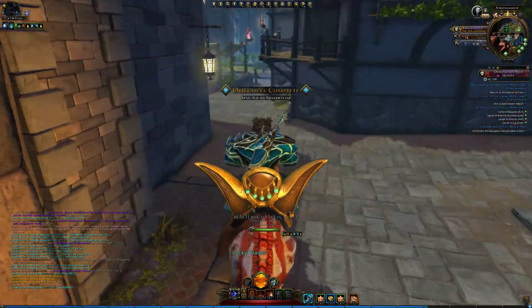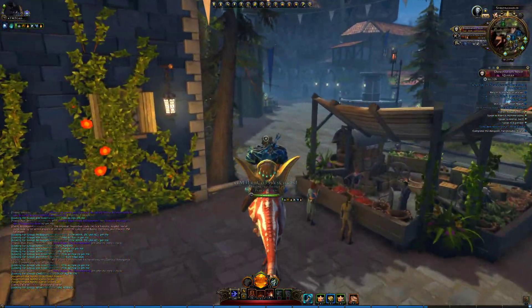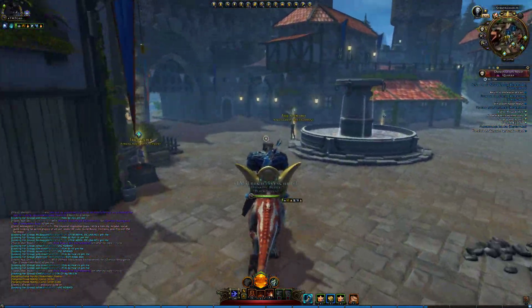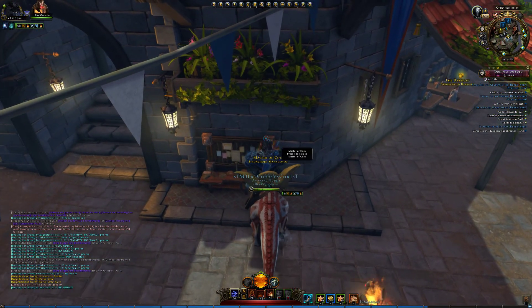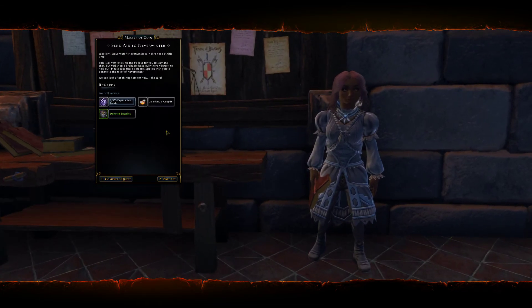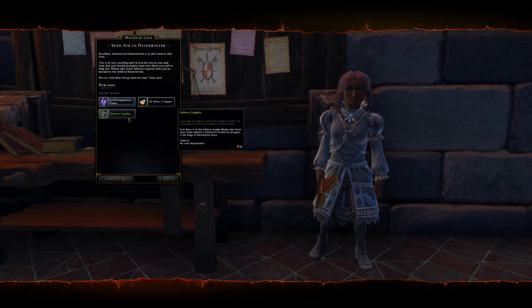Objectives complete. We need to return to the Master of Coin. There we go — we're going to receive five defense supplies.